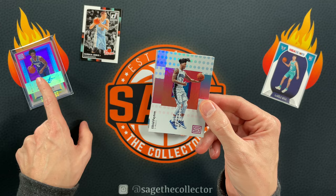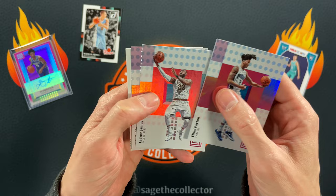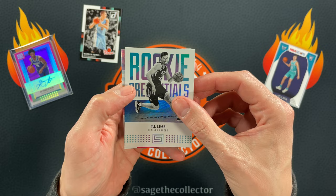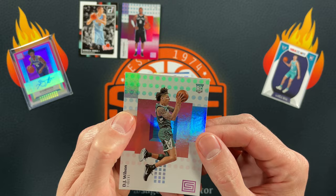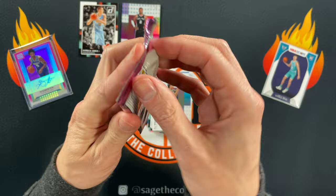On to 2017 Status hobby — that's where we pulled this guy right here. Got an Alfred Payton, LeBron James, Ricky Rubio, and a TJ Leaf rookie credentials. There's a Kawhi Leonard numbered out of 299 — very cool. Putting Kawhi up there, numbered. And our rookie is DJ Wilson, so not the best.